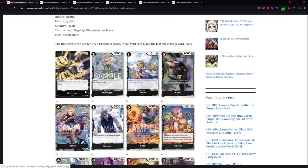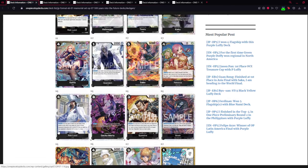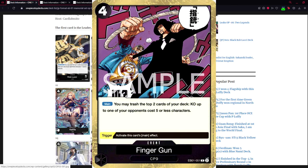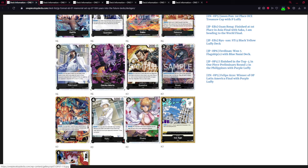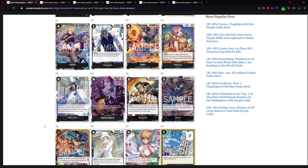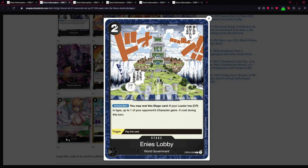I will play this Rob Lucci deck for sure and I think including Sabo twice is the good amount. There's also another event card — it's a quick KO remove. But most of the time you want to play something like Kaku, Rob Lucci, Brook, or Sabo because you get the same KO effect plus you have an extra character on the field — you go plus one, the enemy goes minus one. That's more worth than KOing with an event card.